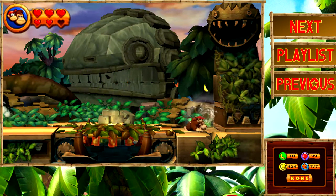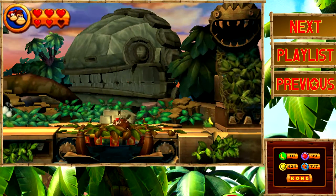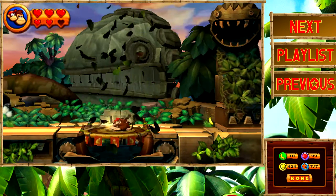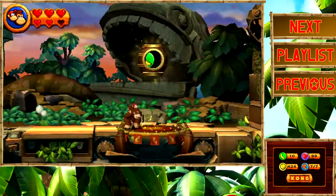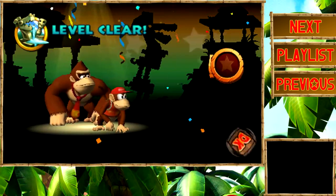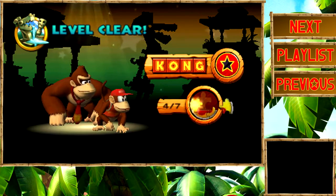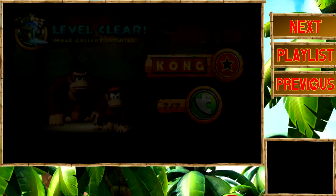Wait, is there a switch to activate? Why isn't my ground pound working? Oh — we have to blow the leaves off first! I am so dumb, I forgot about that. There we go, let's finish up the level. We're gonna get a combo — nine times the bananas! I will take that. We got all the KONG letters and all the puzzle pieces.